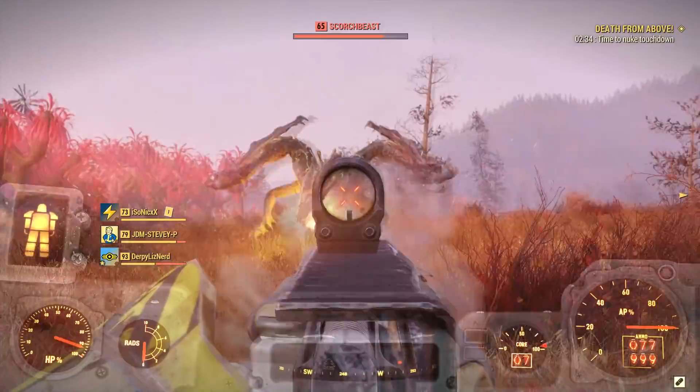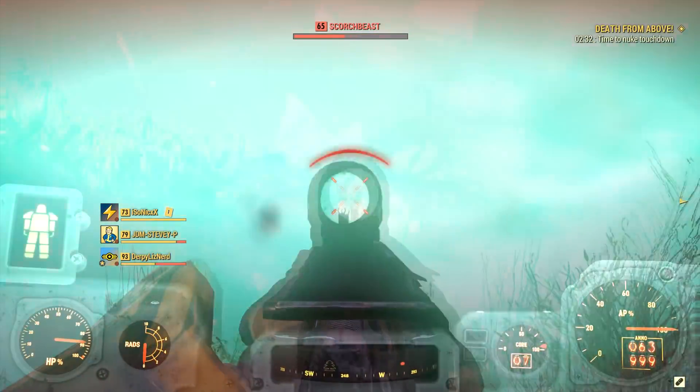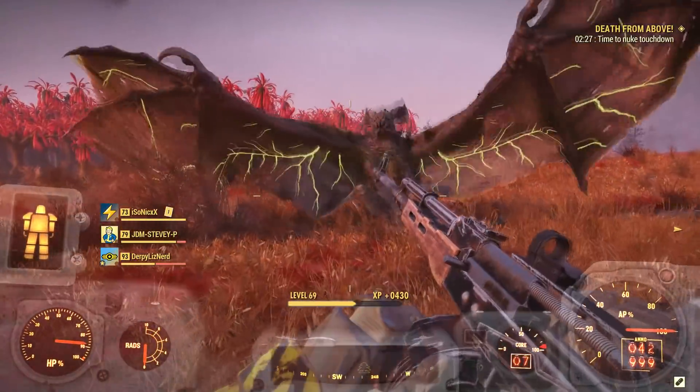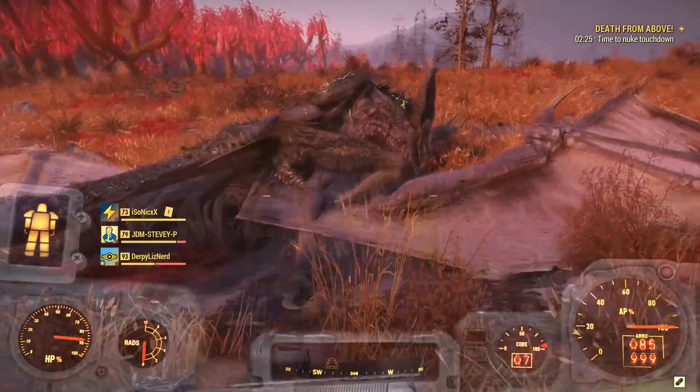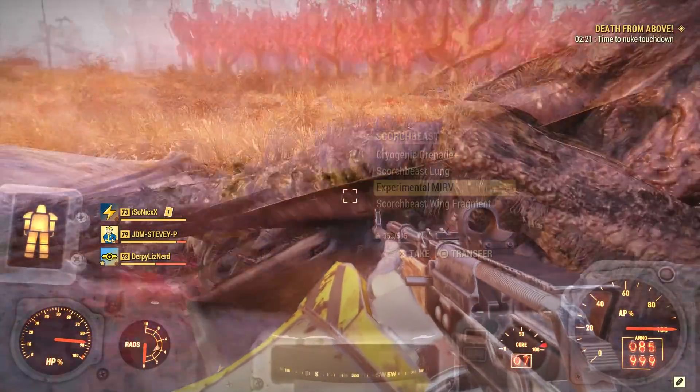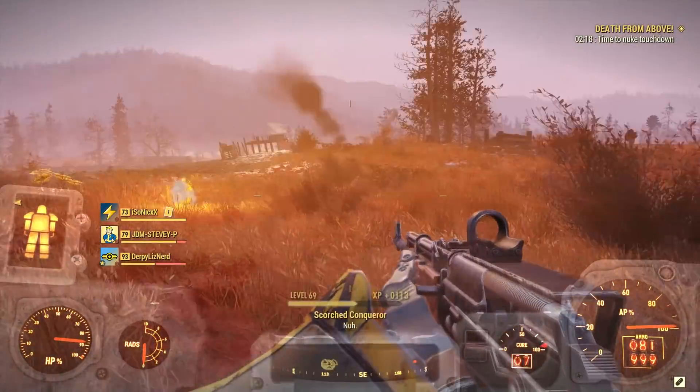There are 5 mods not including the standard one your first backpack starts with. This glitch focuses on the high capacity mod, which provides your backpack with 120 extra carry weight among other things. This is easily the most sought-after mod for the backpack, which makes it all the better that this is the one that's glitched.